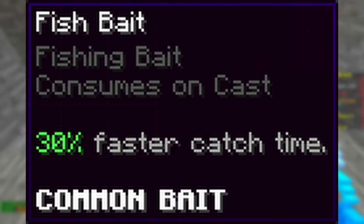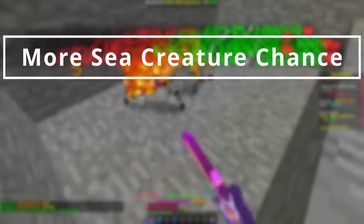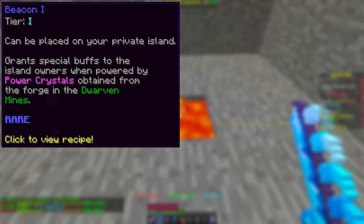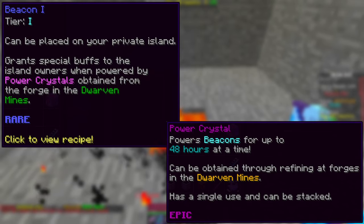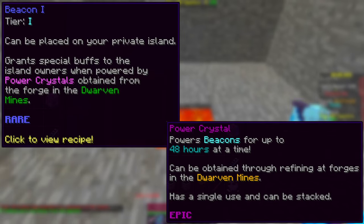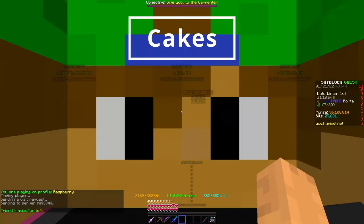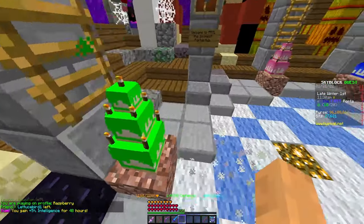Use Fish Bait. Here are some other ways to get more sea creature chance. You can craft a beacon from the mithril collection that you can upgrade in the forge at the dwarven mines. Placing it on your island and powering it with power crystals gives you 1% sea creature chance per level of the beacon, up to 5. Power crystals can be bought off the bazaar under the fuel section, or crafted in the dwarven forge out of starfall, dropped from star sentries. Several players have cakes on their islands that you can use once every 48 hours to grant you small bonuses. One of those bonuses is 1% sea creature chance.